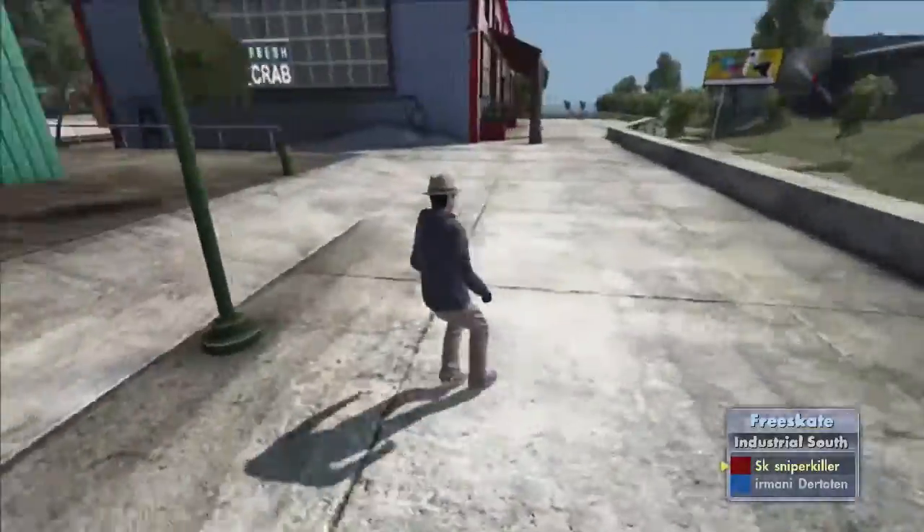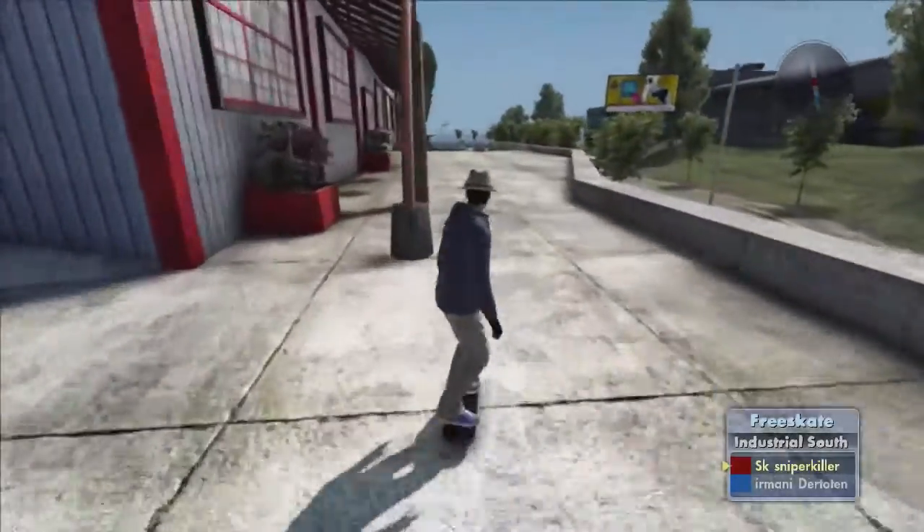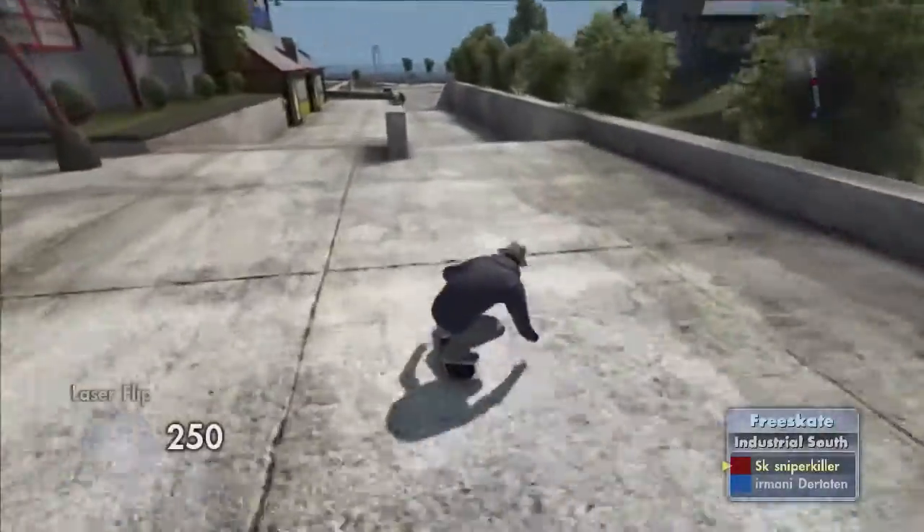Pretty much what this is, is how to hit 720s flat ground without doing any kind of foot plants whatsoever. I'm just gonna show you guys Armani hitting the clip.